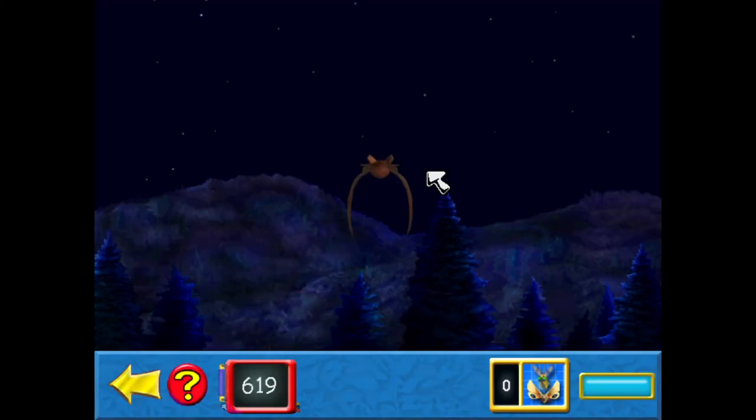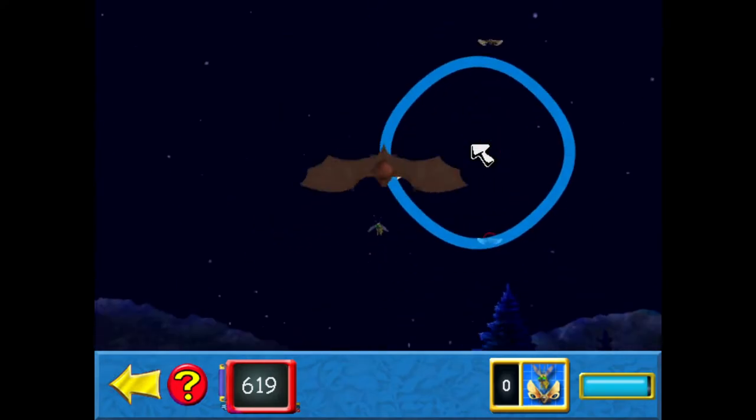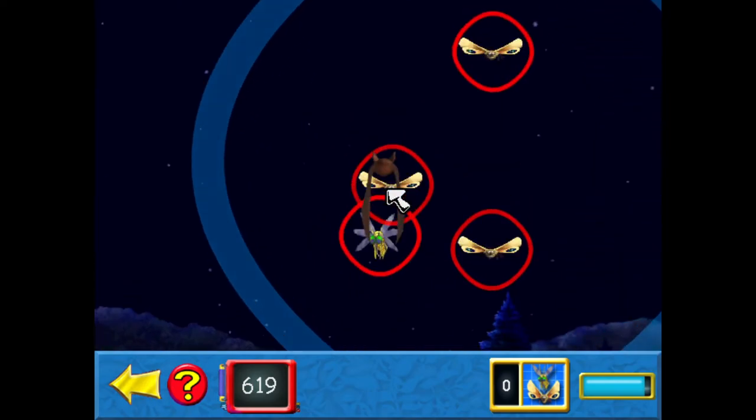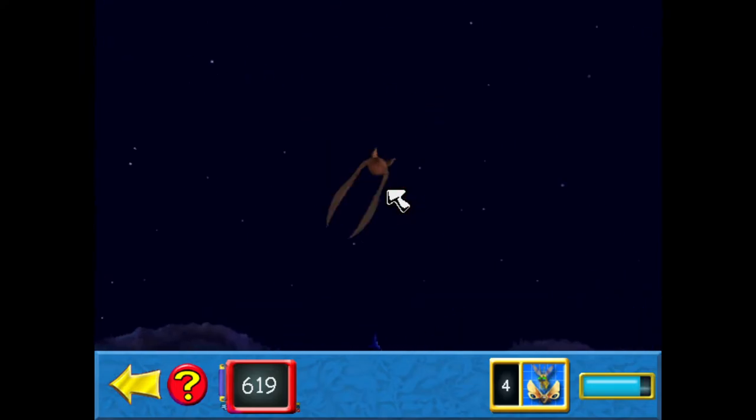Help the bat eat as many bugs as possible before time runs out. You'll earn one point for each bug she eats. The counter shows how many points you've earned, and the timer shows how much time you have left. So we get one point per bug here. Press any arrow key to begin. So four points right away.